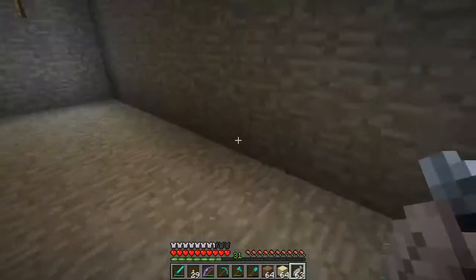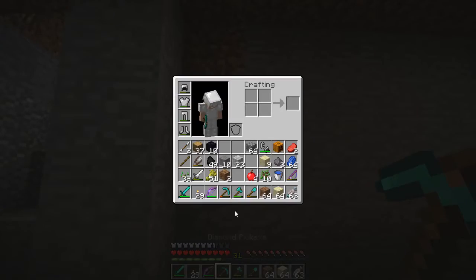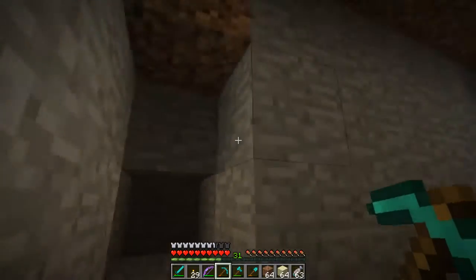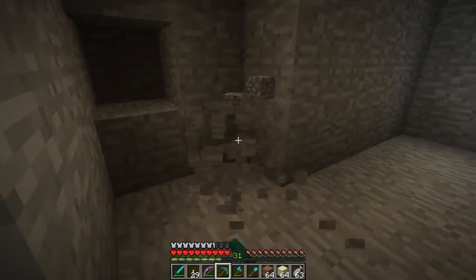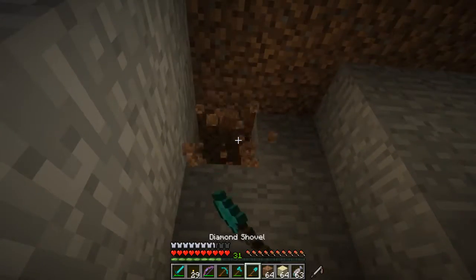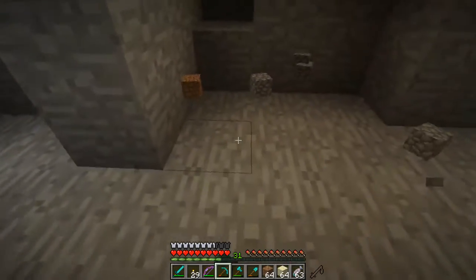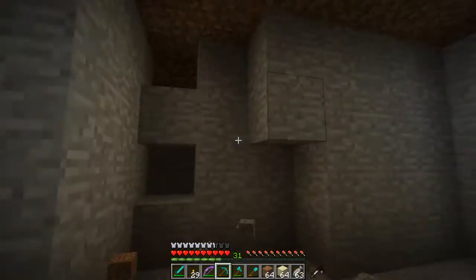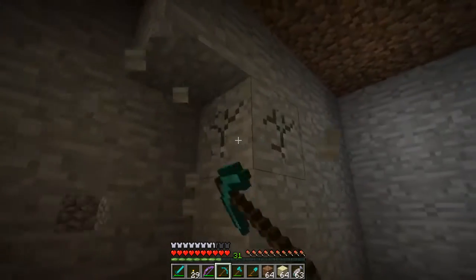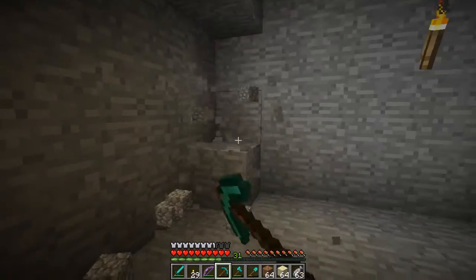Let's go down here to the basement. I cleared out a little space and I want to take it back just a little bit more because I want to be able to put some chests here. This space will give us room for six double chests, three chests tall. And of course we'll have to use trap chests in there so we can alternate them back and forth.